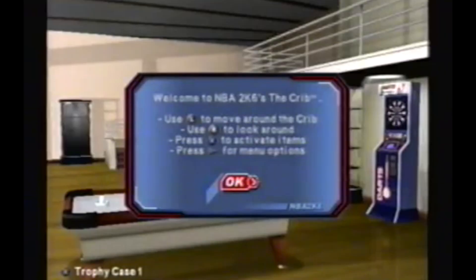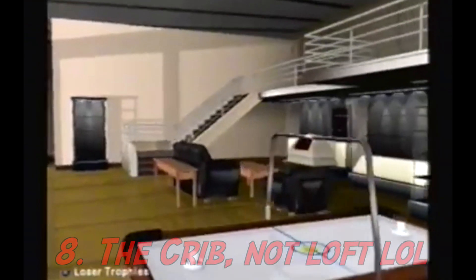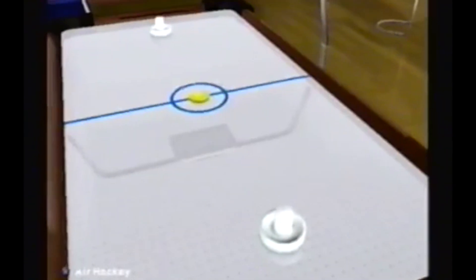To start this list off at number eight, we have a feature from NBA 2K6: The Loft. The Loft was like this apartment that you could customize. You could unlock NBA player cutouts, pool tables, and whatnot.